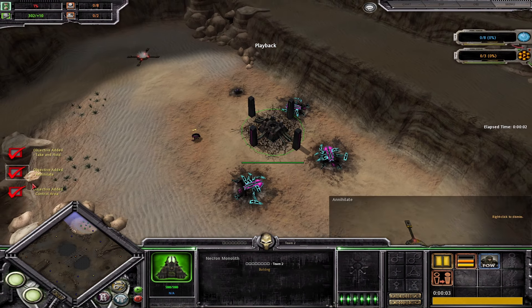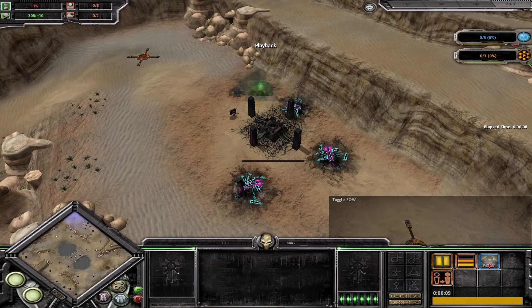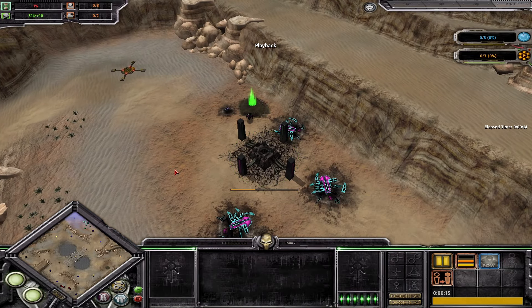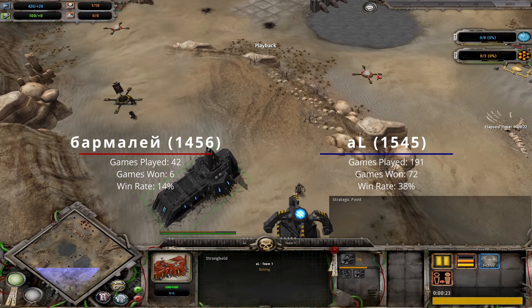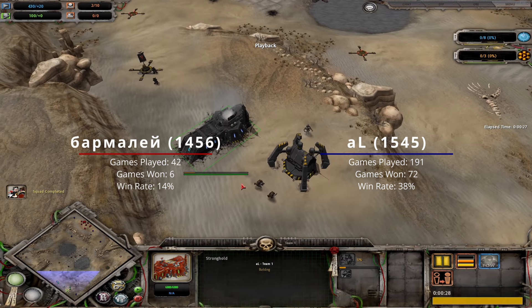What's up guys, it's Jacus back with another Dawn of War Soulstorm 1v1 video. Today's video is going to be more of a mid-level game - I'll explain why at the end. So basically here we have Bunches of Squares playing as Necrons on the top side, and his opponent is ALL playing Space Marines on the bottom side. The map they're playing on is Fatter Morgue.